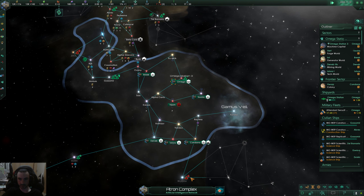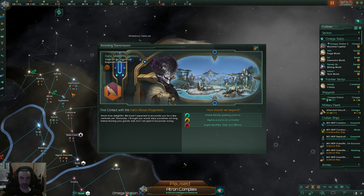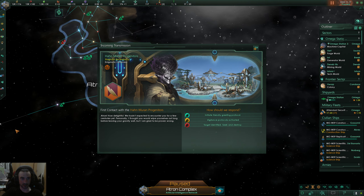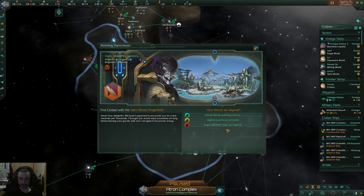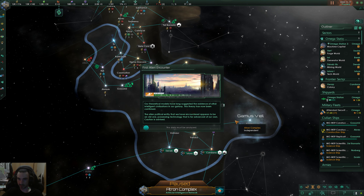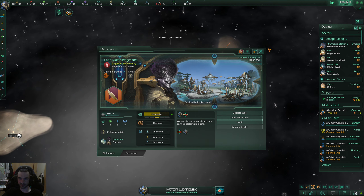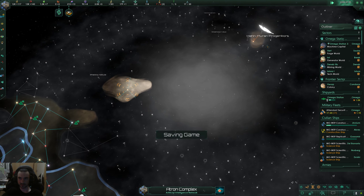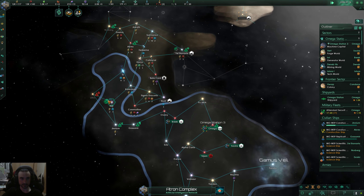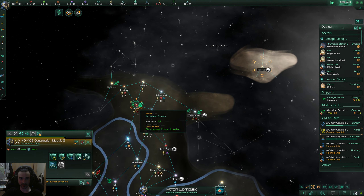Let's upgrade our corvettes. We found a Stagnant Ascendancy — the old empires. There's a little message saying we found them and they're way over there. I'm not sure how that happened — I don't think I've ever seen that before.